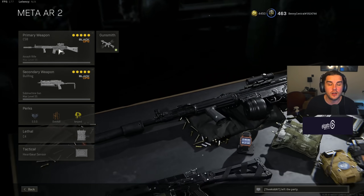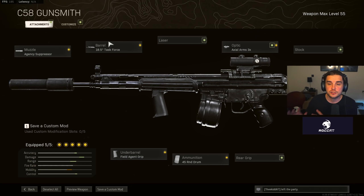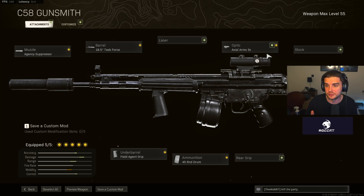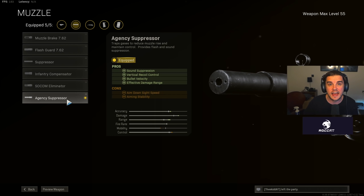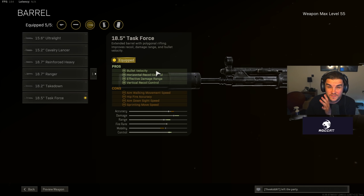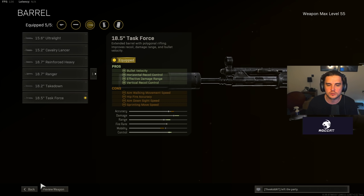Next, my second Assault Rifle meta loadout. The C58 took a nerf to the 4x optic — it kind of just lined it up with the rest of the other optics in the game. Still usable, but harder to control, and better on mouse and keyboard than on controller. However, with the ACOG Arms 3x, this is still incredible — the best Assault Rifle for raw damage output. If you land your shots, you're going to drop people very quickly, especially with headshots. Agency Suppressor to ensure you get those time-to-kills at the furthest distances possible. Then the 18.5 Task Force barrel for recoil control, which is very important — that horizontal and vertical recoil control is key.